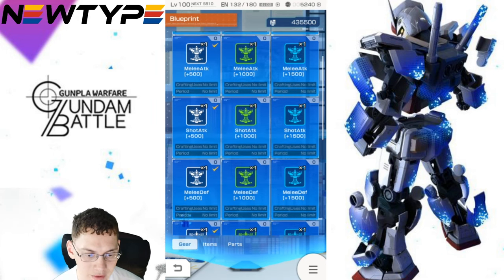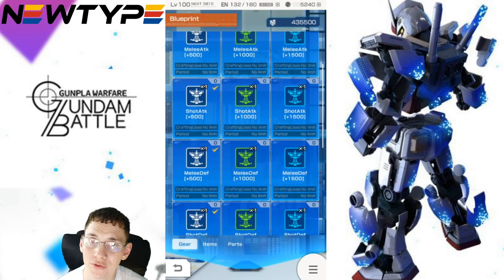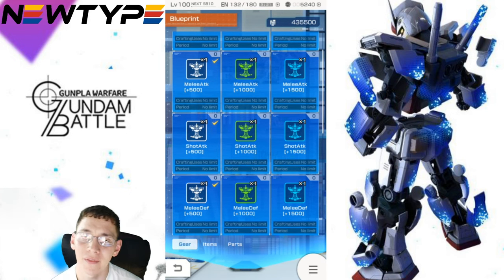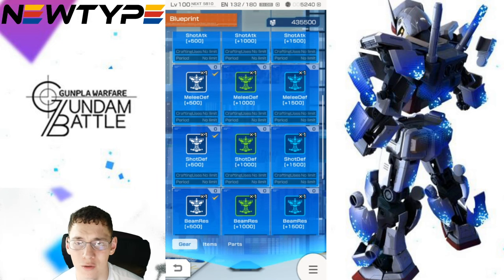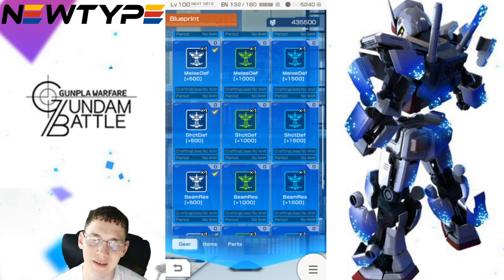For a melee attacker, you're going to want melee attack obviously, probably some melee defense since you're coming in close and need to protect yourself, and beef up your armor a little bit. Those are the three I'd recommend for a melee attack oriented suit. For a long distance shooter, obviously increase your shot attack, and I'd recommend your resistances over your defenses. If you want defense, I'd say melee defense is better because in-fighters in the arena come in really close. If they do hit you, they hit pretty hard — so increase your physical resistance as well as your melee defense. Shot defense would be good too if you're going against another long shooter.